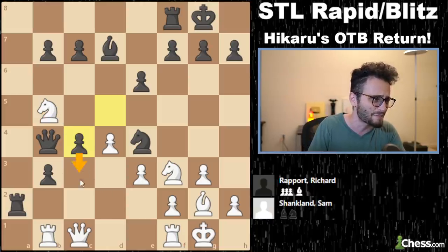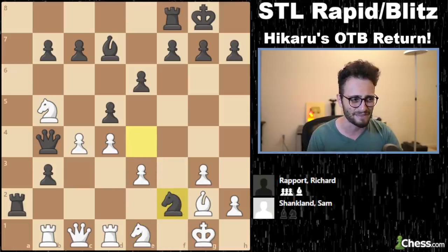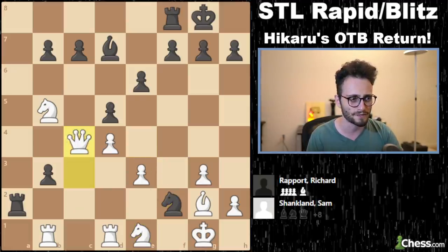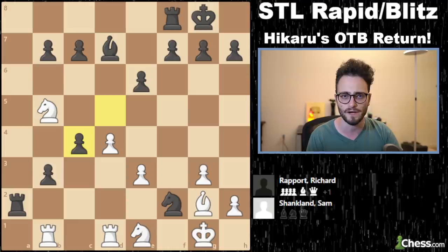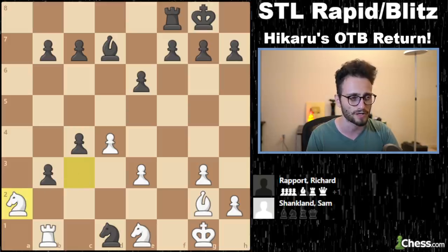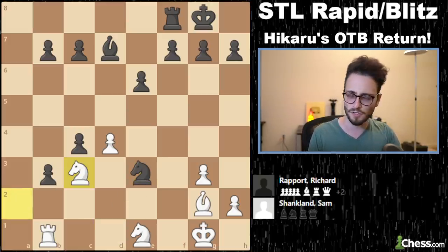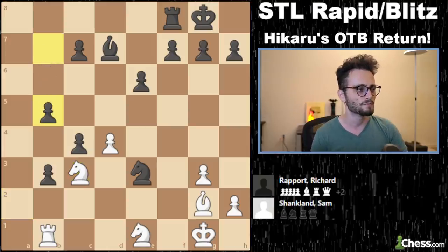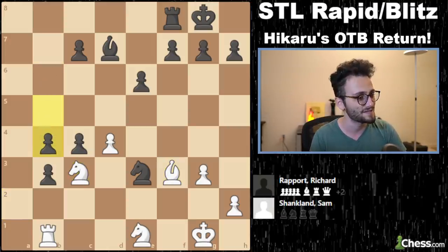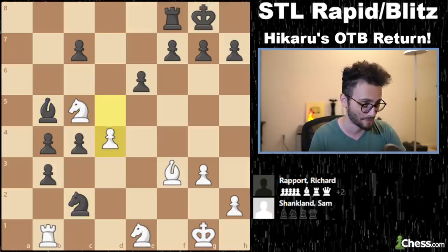Knight e1 played, knight takes f2, and queen c4. For that investment of a piece, Richard Report has an extra pawn — four pawns for the piece, connected passed pawns. Sam gives him the rook to try to get it back, but knight e3. Richard's still got to win this game. b5, bishop f3, b4. He has a lot of pawns. It's going to be really difficult to do something about them.